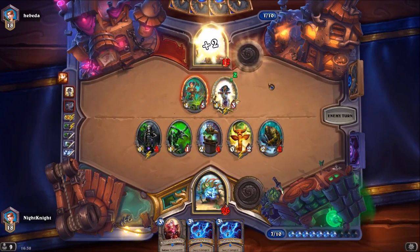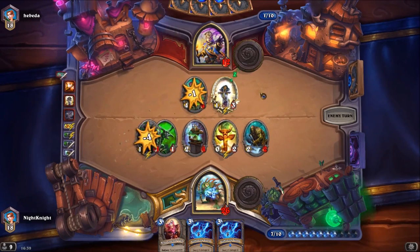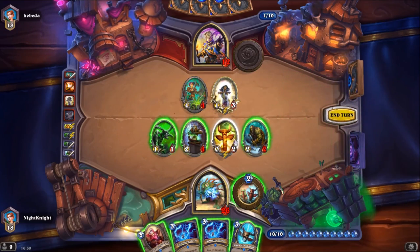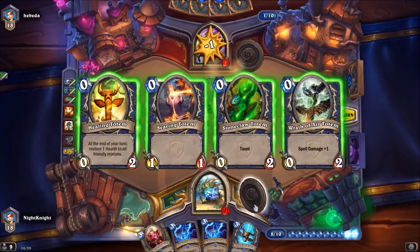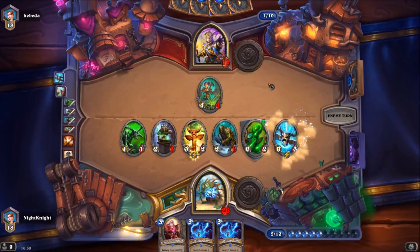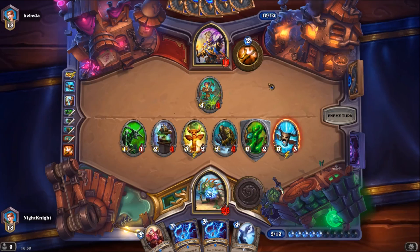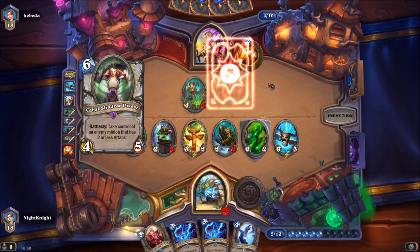We need to kill the 1/3 or he will draw a lot of cards. I will summon a Stoneclaw Totem because I want to kill the Mana Tide and draw more cards. He played two Novas, so most likely he doesn't have any board clear right now.